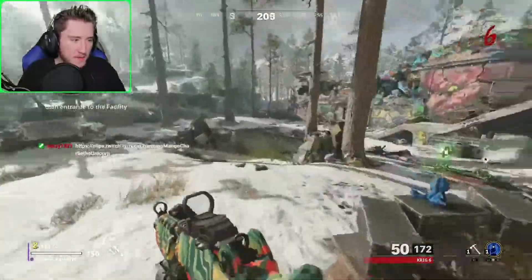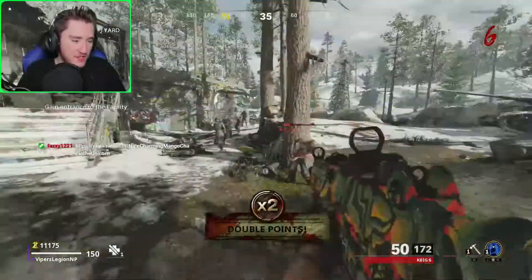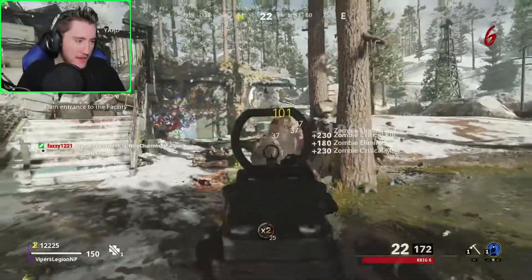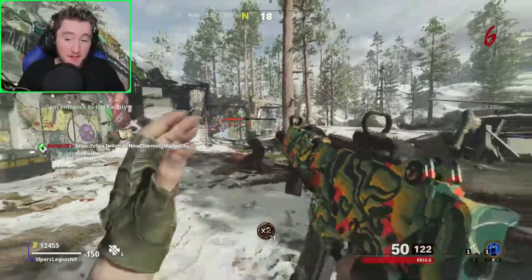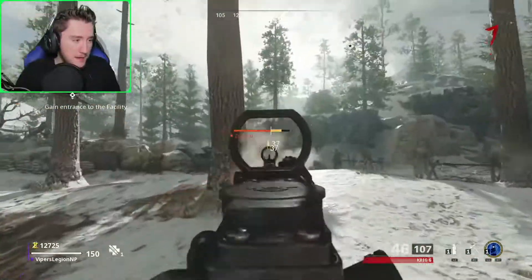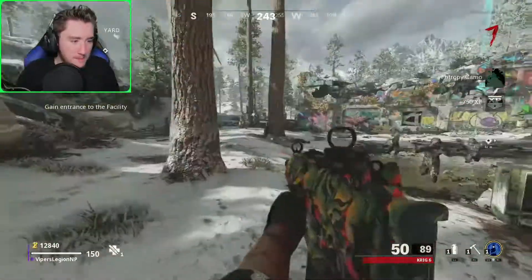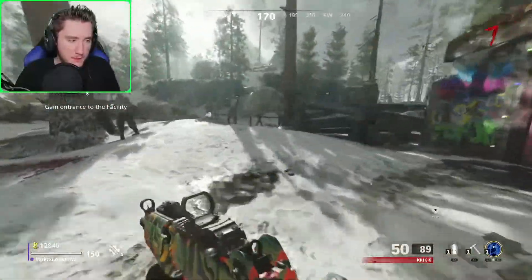I like the attachments I put on this Krig — I'm very mobile. I feel like I have extra agility with the no stock, and I feel like I'm doing a lot of extra damage with it too. I may have found a good attachment combination for this thing. There we go — Entropy camo, ladies and gentlemen. The second Infection camo, and then we've got to still earn the other three, which shouldn't be too bad.